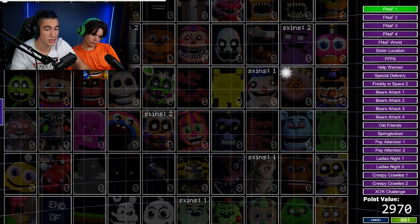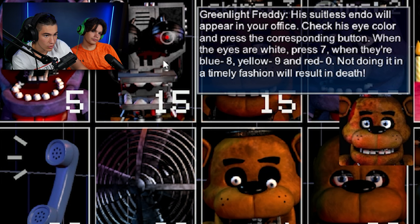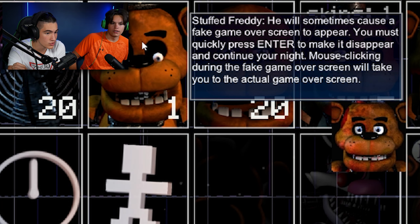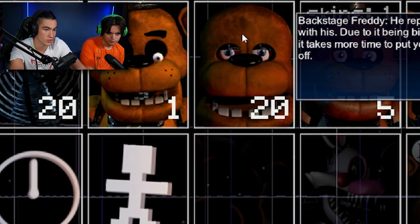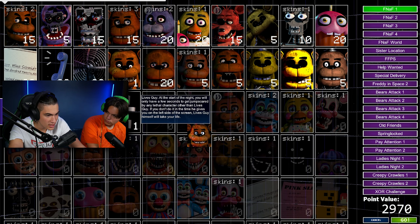I want to beat at least one challenge for this video. When the eyes are white press 7, blue press 8, yellow press 9, red press 0. Stuffed Freddy sometimes causes a fake game over screen to appear — you must quickly press Enter to make it disappear. Mouse clicking during the fake game over will trigger the actual game over. Live Sky itself — you only have a few seconds or you get jump scared. Oh my god, this is gonna be a nightmare.